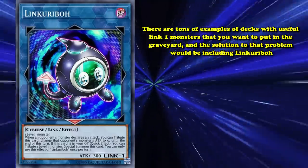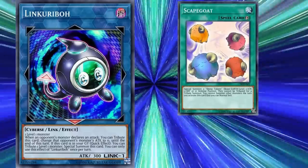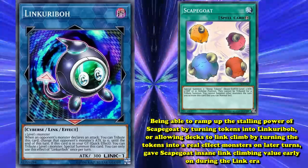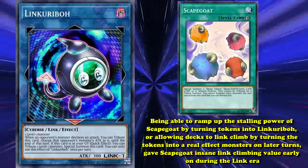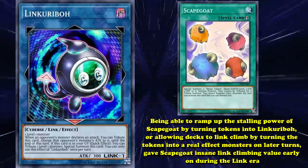Some decks wouldn't even have level 1 monsters in their main deck but still played Link Karibo purely because of its positive interaction with Scapegoat. Being able to ramp up the stalling power of Scapegoat by turning tokens into Link Karibo, or allowing decks to Link Climb by turning those tokens into real effect monsters on later turns, gave Scapegoat insane Link Climbing value early on in the Link era.